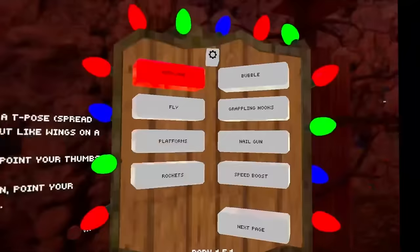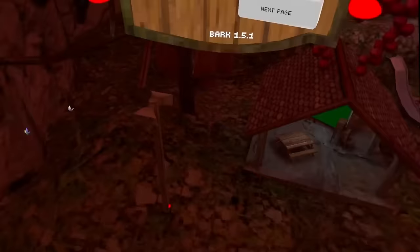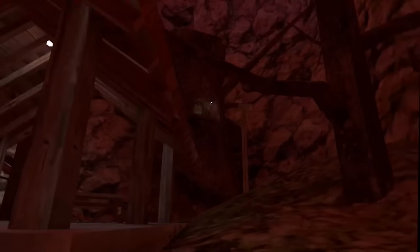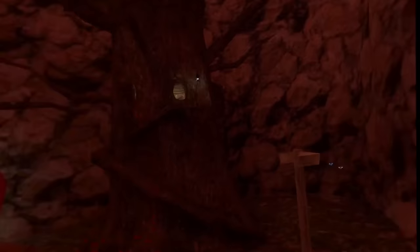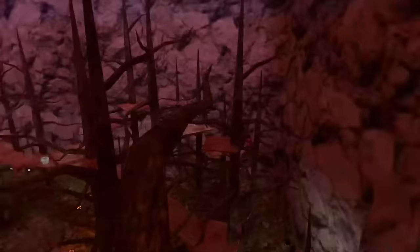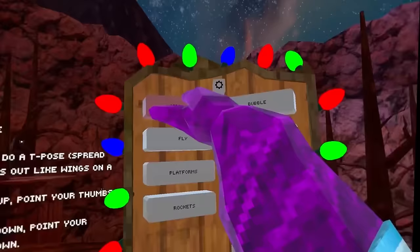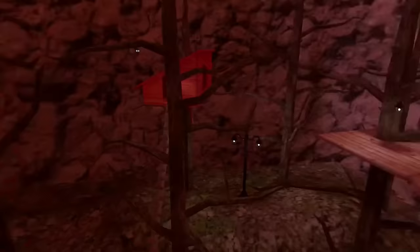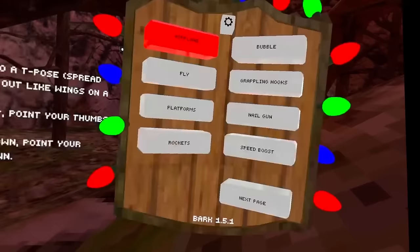We have the Airplane mod, which lets you pretty much fly like an airplane — spreading your hands out left and right. There's also a Fly mod where you use your right stick to go up and left stick to go to the sides. It's the best flight system — you stay in the air using sticks, and you can click to go down. You can switch between airplane and standard fly modes.